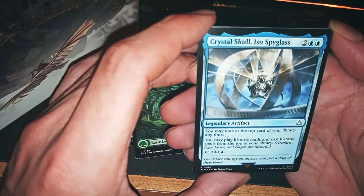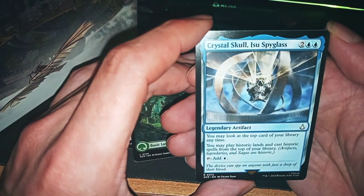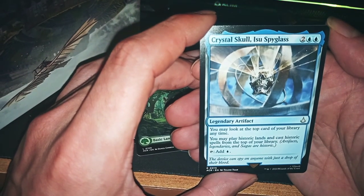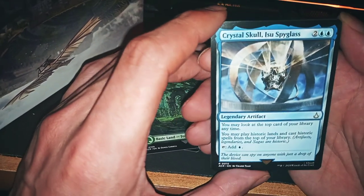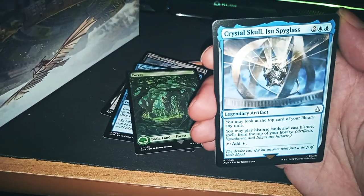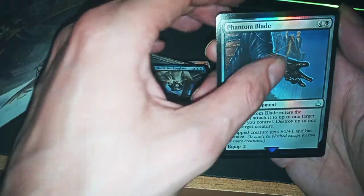Now we have Crystal School — Isu, Isu, Isu Spyglass. You might look at the top card of your library anytime, you might play story card dance, and cast it from the top of your library and add one mana. Jeez, this is amazing, it's a fucking good card, and costs only four. It's fucking good!